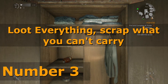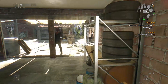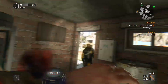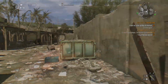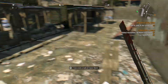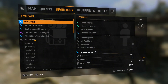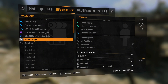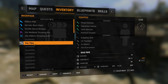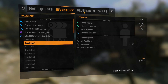Number 3: Loot everything, scrap what you can't carry. There's no limit to how much crafting materials you can carry — the only limit is the number of weapons and equipment. You can scrap every melee weapon for metal parts, and this is extra valuable in the early game for crafting blueprints or repairing weapons. Every nail plank can be scrapped for nails, and every rusty pipe can be scrapped for metal parts. Always remember this in the early game when you don't have much bag space. Instead of dropping items for bag space, scrap them.